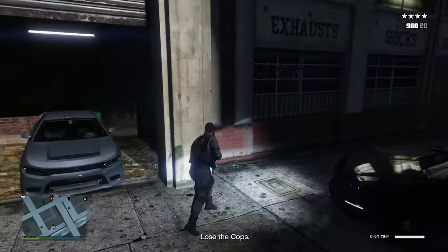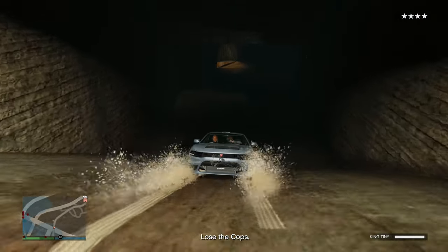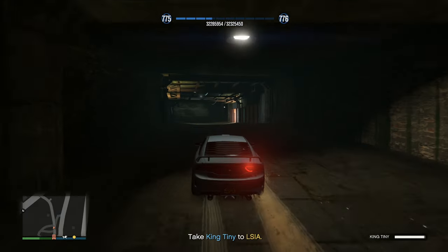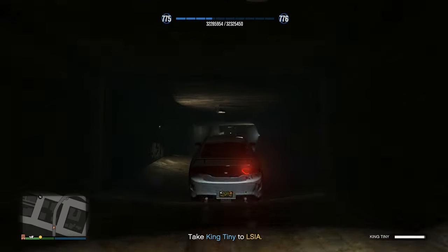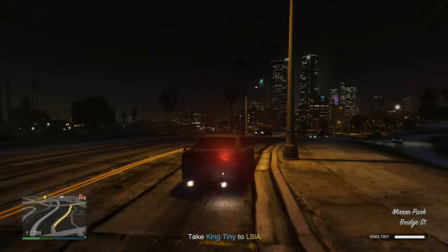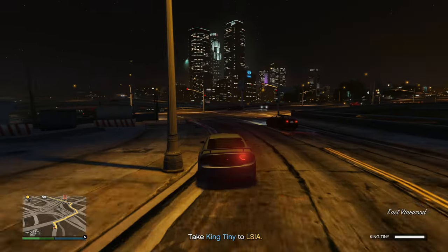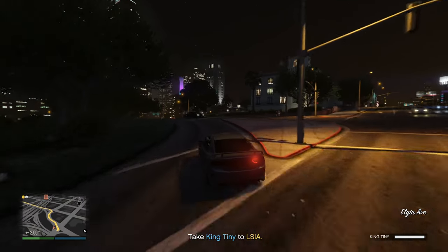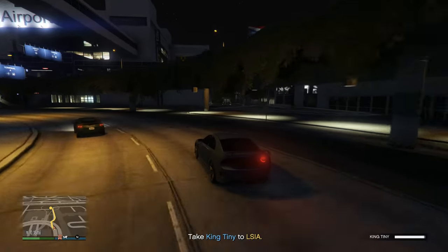Lose the cops now. By the way this is a four-star wanted level which will allow us to unlock the trade prices for a couple of vehicles. We lost them and that was a four-star wanted level, so we should be able to unlock trade prices for a couple of the cop cars — I believe the Riot and the Marked Cruiser. Take King Tiny to LSIA. A tip: instead of hiding in the LS river, go to LSIA and hide there because you're going to have to go there anyway. Hide in the parking garage and you're pretty much at the destination already.